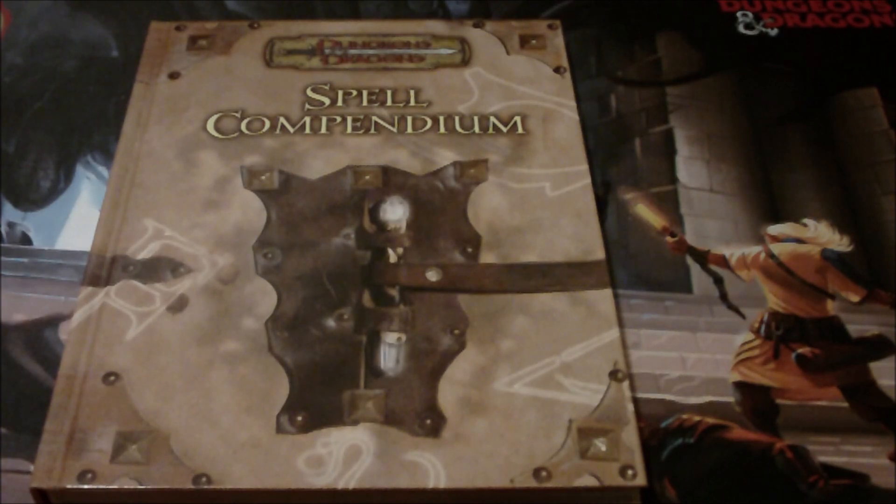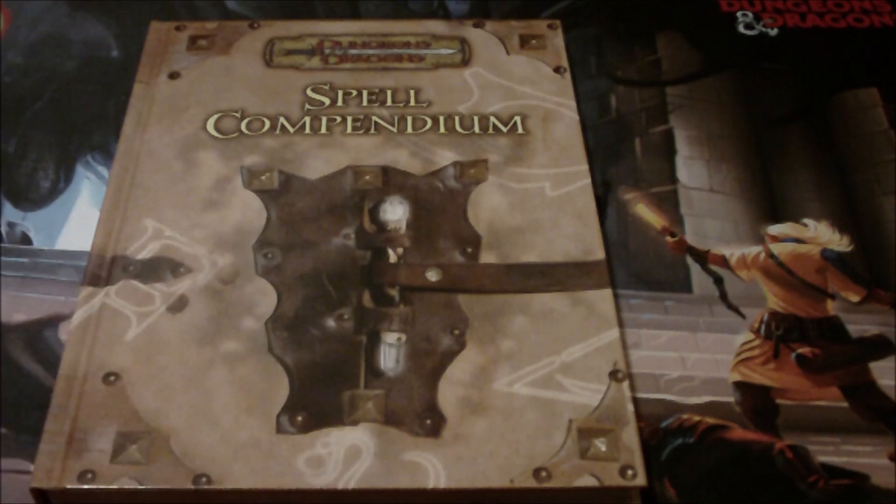This book was so useful. If your players didn't have it, you could put some spells from it into an enemy wizard's spellbook for some really cool stuff. If you're going to play 3.5 and want to play a spellcaster — wizard, sorcerer, druid, cleric, bard — even ranger and paladin spells are much better in this book than they were in the Player's Handbook. Spell Compendium: cannot recommend enough.